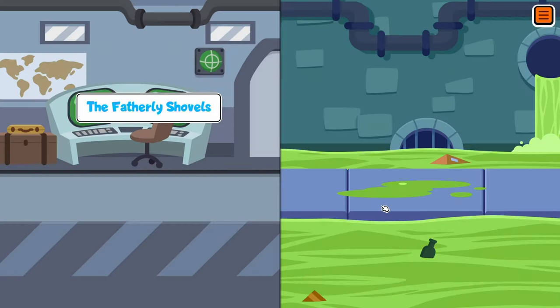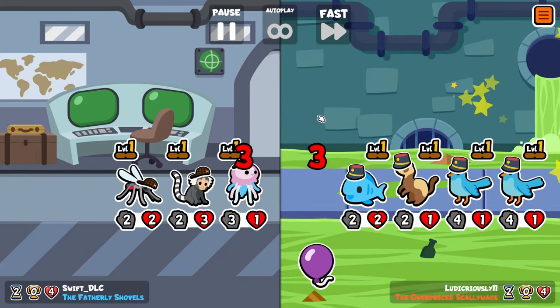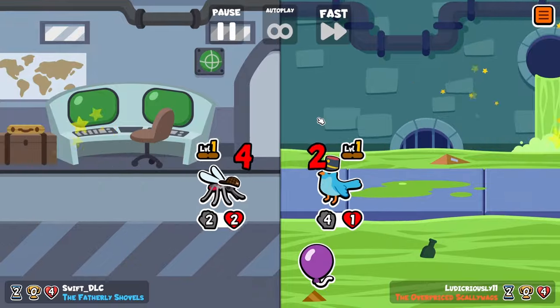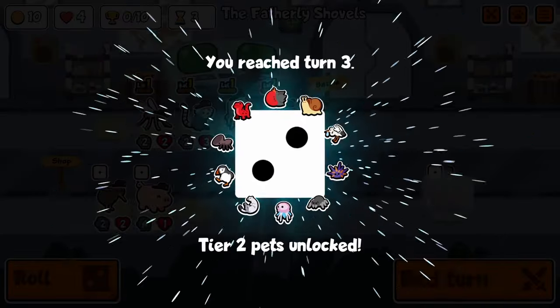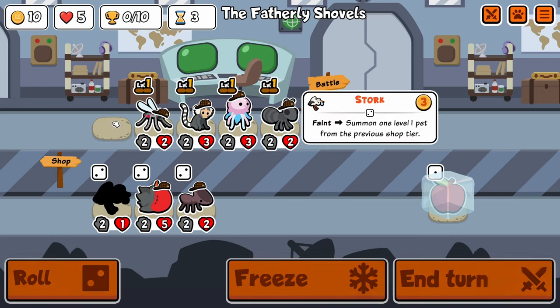For turn 2 I would like to have a filled-out team, but having a tier 2 is pretty decent too, and we are able to draw just because of the Marmoset's health and the Jellyfish's health. Already showing why I love these pets.